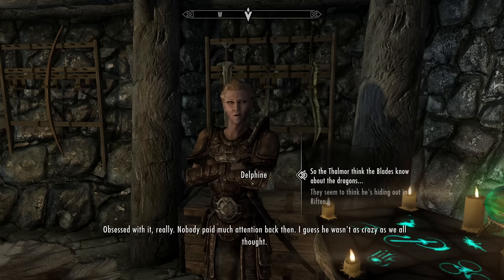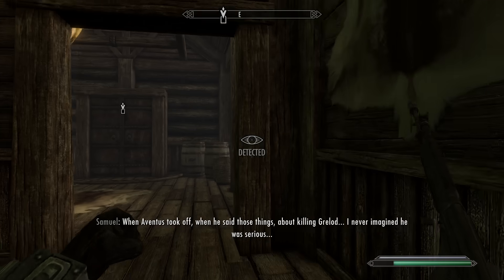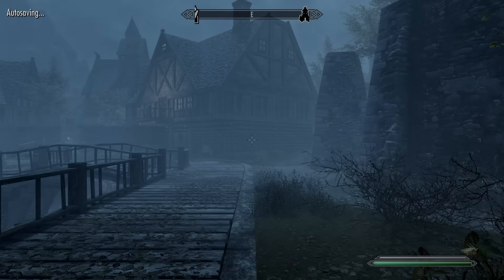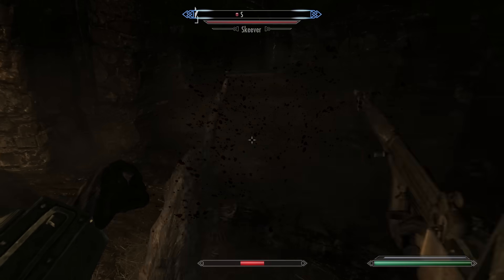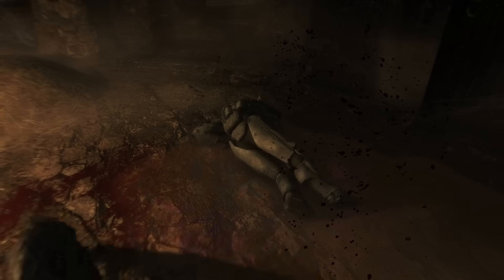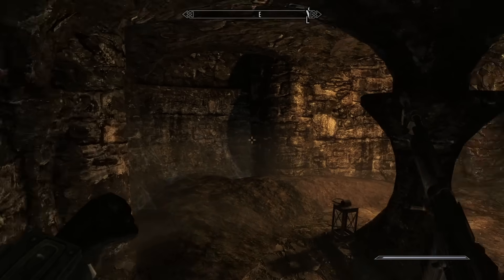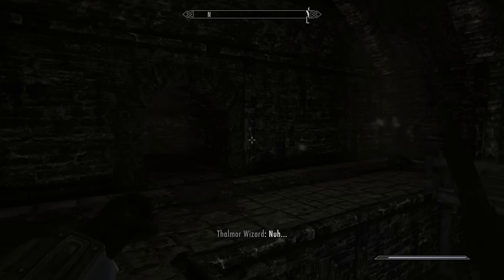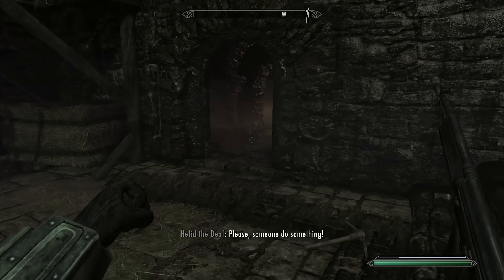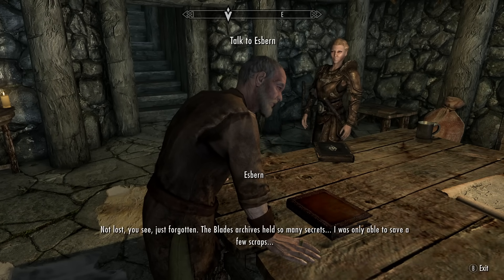Back to Delphine, then off to Riften to find Esbern. But before that I head to the orphanage and shoot Grelod — I want to exterminate the Dark Brotherhood in a bit, just kind of feel like it. In the Ratway the crazies actually get the better of me and I die — at least I hope it was the crazies and not the rat. Second try, I stay at distance and things go much better. After fighting back out with Esbern it's off to Alduin's Wall. Like hell I'm running there in this tin suit, and the horse I stole is long gone, so it's cart time.